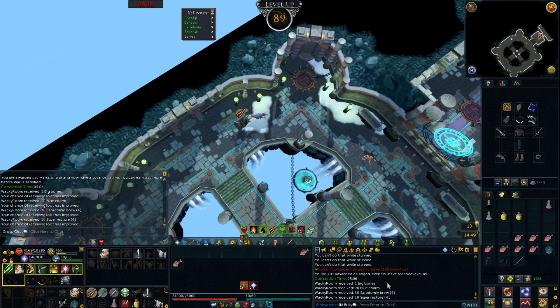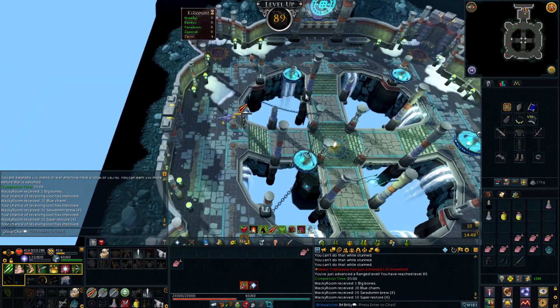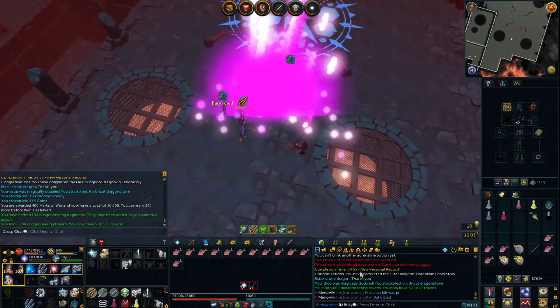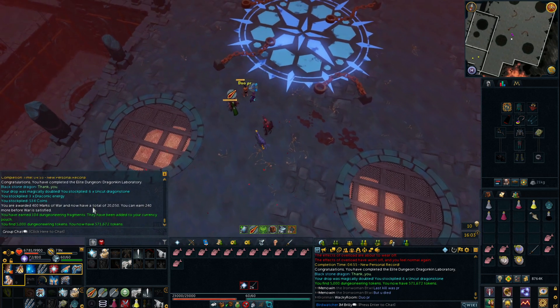Just got level 89 Ranged. No nice loot to go with it though, just some more bruise and restores. 89 Ranged. That kill was a PR for me — 4 minutes 55. 3 draconic energies, 6 doubled-up dragonstones, and a 4 minute 55 PR.